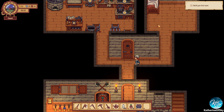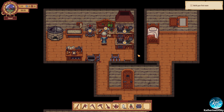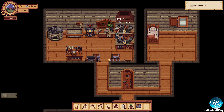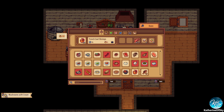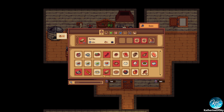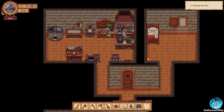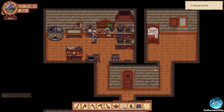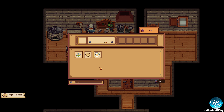Greetings and welcome back to Traveler's Rest. I'm Catherine of Skye and I really want to get as many recipes made as possible. I really want to try to get broccoli, some turnips, sweet potatoes — these different kinds of items that we really haven't been able to get. So yeah, that's a goal today.